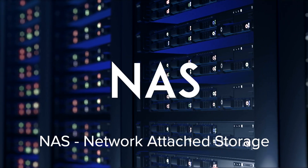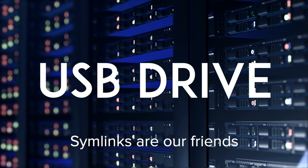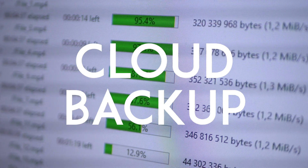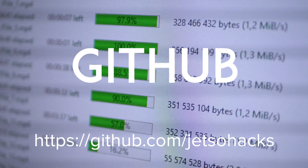I send everything to a NAS, then I back it up again on a USB drive. That's in case there are any sim links I need to keep. Any important data is also stored in the cloud. For example, most code is stored in the Jetson Hacks repository on GitHub.